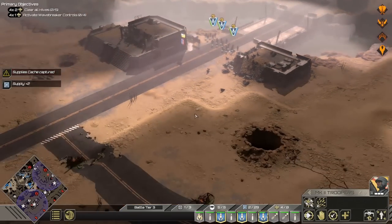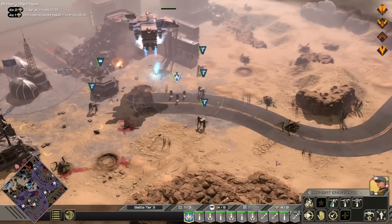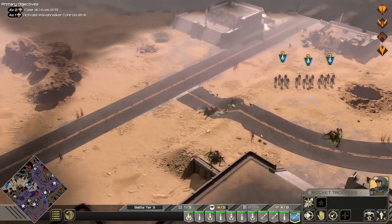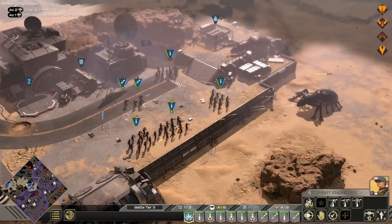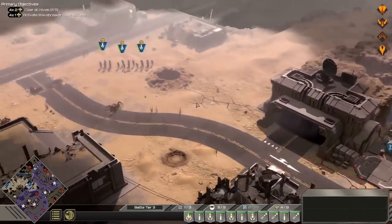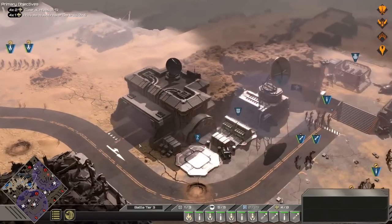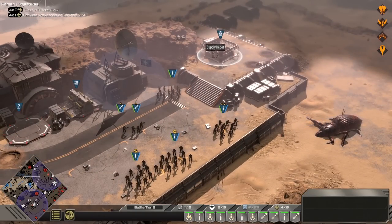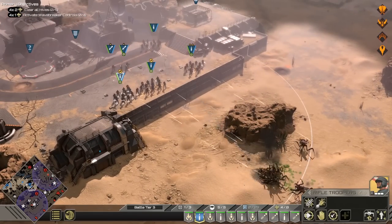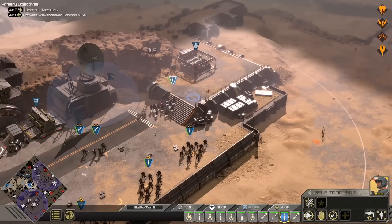We're getting closer to that main defense — the bugs are all over it. We're going to have to cap and hold it — it's gonna be a big fight. Capturing that space also gave us more supply. More bug attacks — get some turrets up now. We'll replace that squad with a gun. Looks like they keep attacking from here. We're gonna need to move in on that hive — another squad can fall in for the attack. Looks like they're climbing the wall — get another MG up.